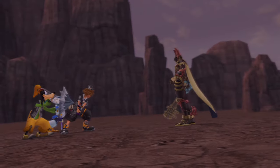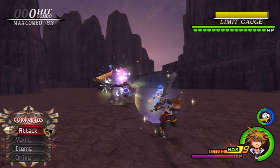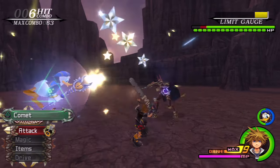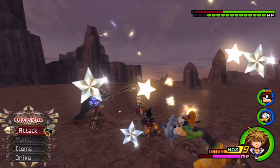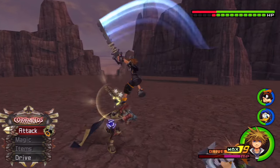You're all set up, so head to the Lingering Will fight. As soon as the fight starts, lock on to the Lingering Will and activate Donald's comet — with Auto Limit on, it'll pop up straight away. Press R1 and triangle as soon as the fight starts. He'll do some random moves, so press triangle every so often to keep Donald's comet gauge up. Once he finishes his moves, he'll become vulnerable and Donald's comet will launch him up into the air.